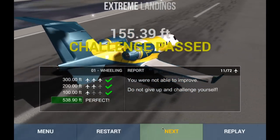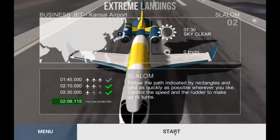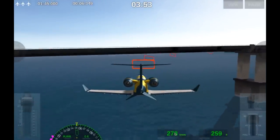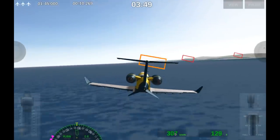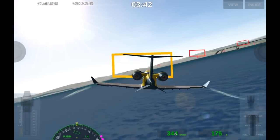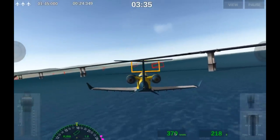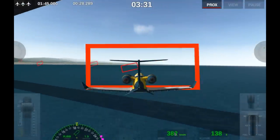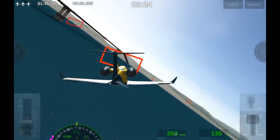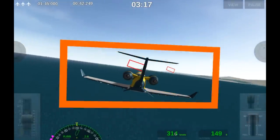Our next challenge: follow the path indicated by rectangles and land as quickly as possible wherever you like. So basically the goal is to go as fast as you can through these rectangles. You've got to be able to maneuver because if you miss one you have to start the entire thing over again. The tail rudder is extremely extremely useful in this situation. Then you're gonna have to pick a place to land — pick the fastest place to land.